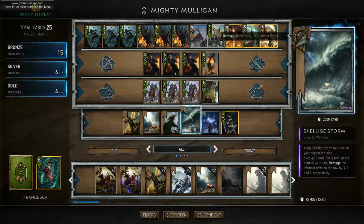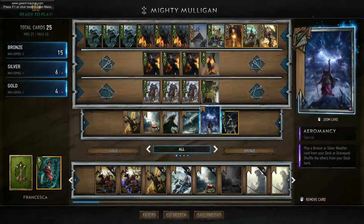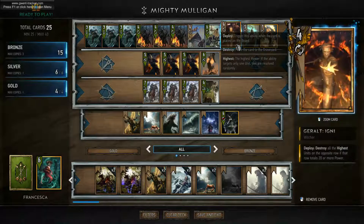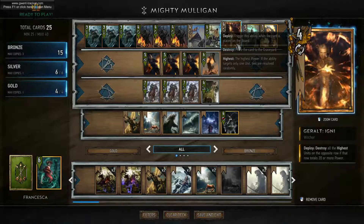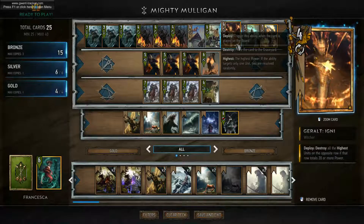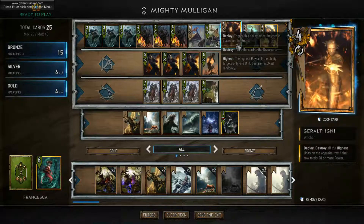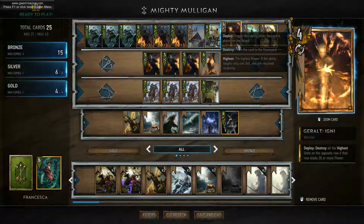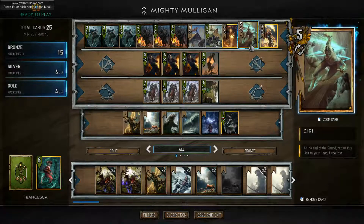We have weather of course because it's very strong. We have Skellige Storm and we have Aromancy to fish it back from our deck. Then going to gold cards - we have Igni in there. As you can see we can't generate a lot of points, so we need something to eliminate the other side's points. Igni requires them to play in the same row with 20 or above, but it can produce some big point swings. I like to take a risk because this deck is all about playing for fun. Then we have Ciri.